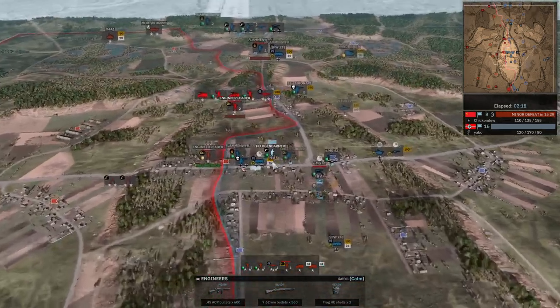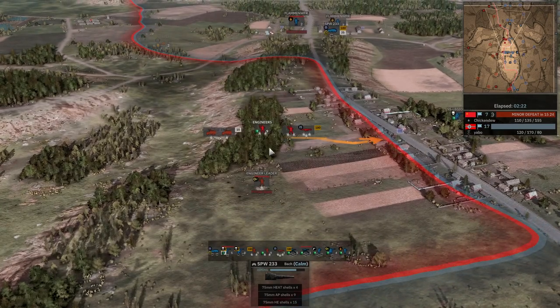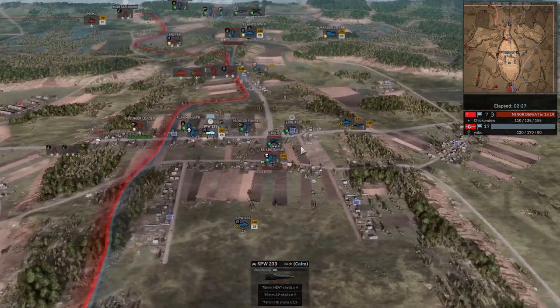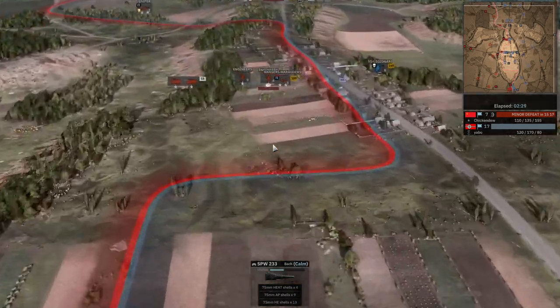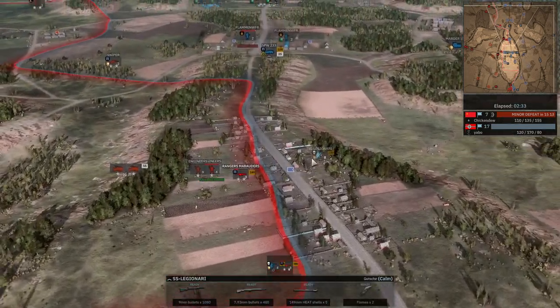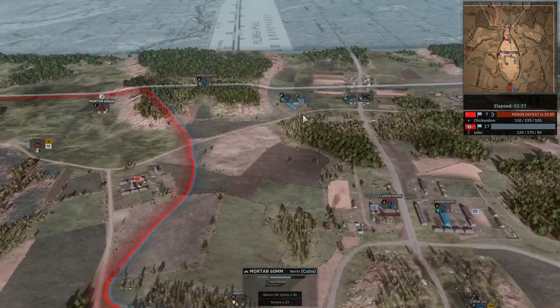Where is the commander going? It looks like he was coming from the side — that was probably a misclick or a game bug. Now the enemy has control over this area. He's going to try to cross here but he's going to get shot from the side from everyone, so that's going to be extremely bad for him.